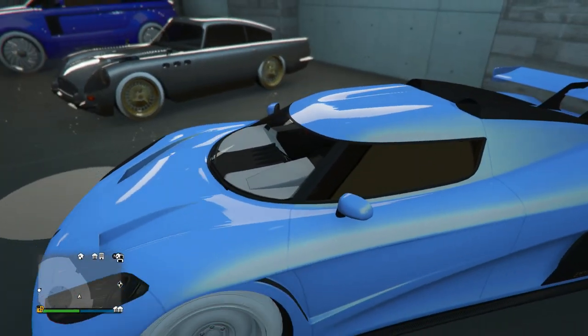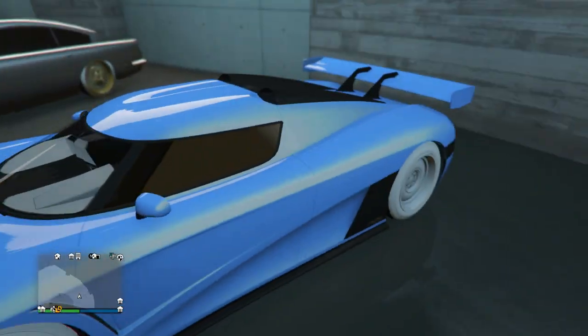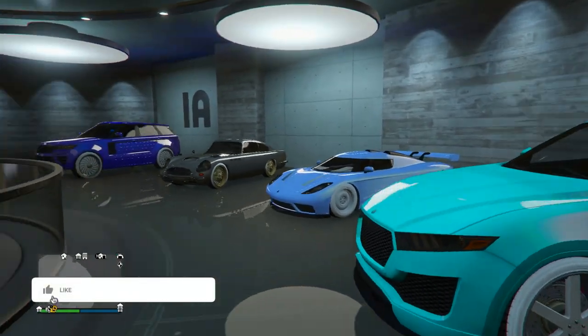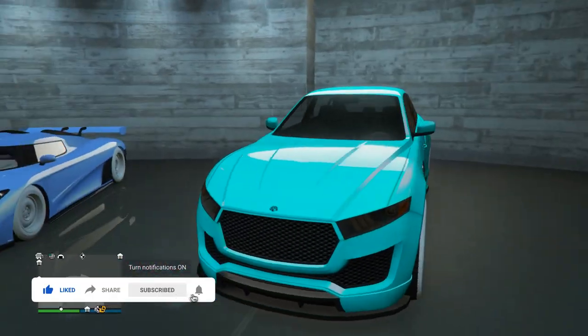Next up we have a beautiful blue paint job on the XXR. I love this paint job so much — it looks absolutely awesome. I'm a big fan of this light blue and white design. That sky blue color looks absolutely awesome.